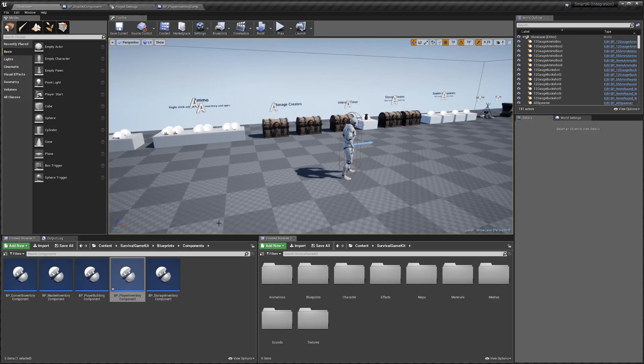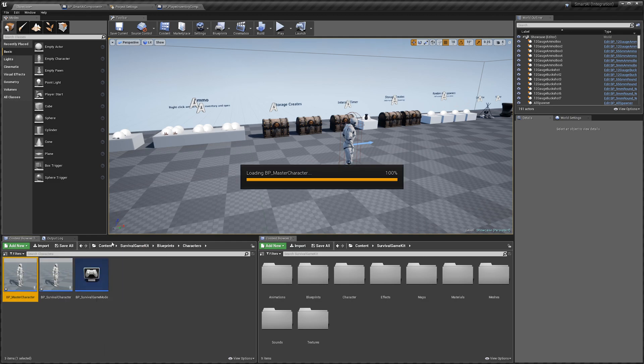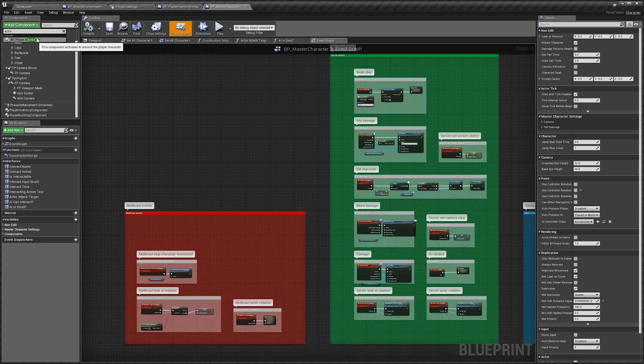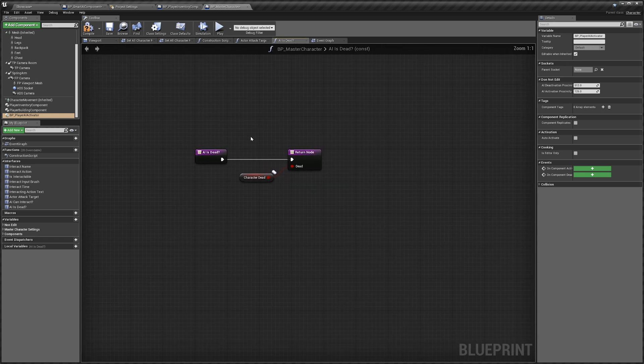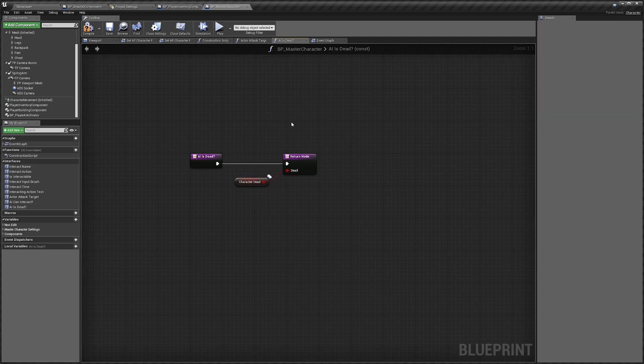Once that's compiled, we can go back to our showcase. In the Survival Game Kit folder, go to Blueprints, Characters, then Master Character, and we're going to add a new component. Search for 'activate' and add the Player Activator — this is important for the AI manager system. We'll add that component and hit compile. Note: in the first video I get the dead variable from the player inventory component, but if you can't do that, you can use this variable instead.